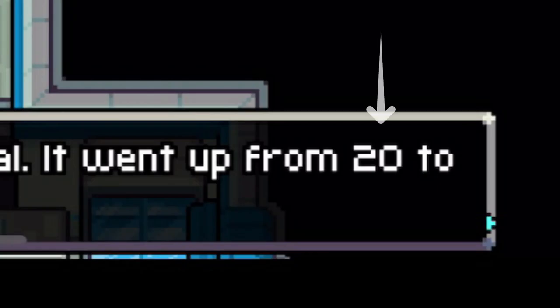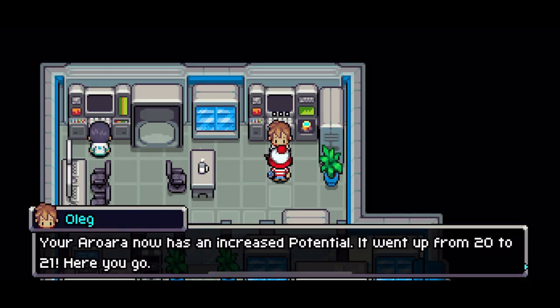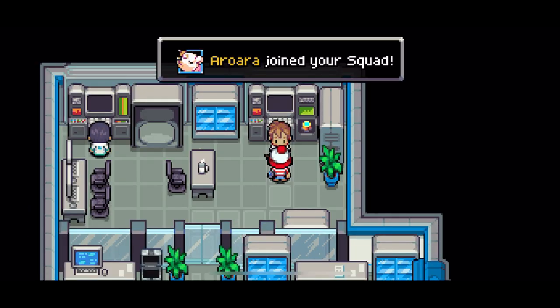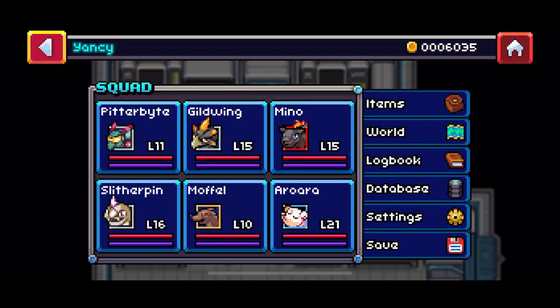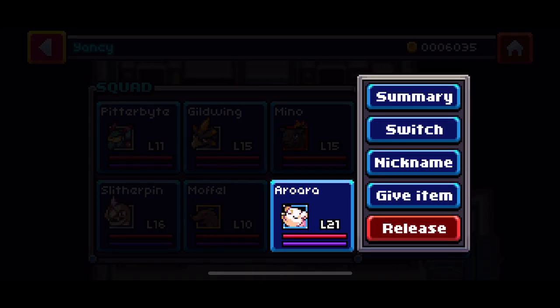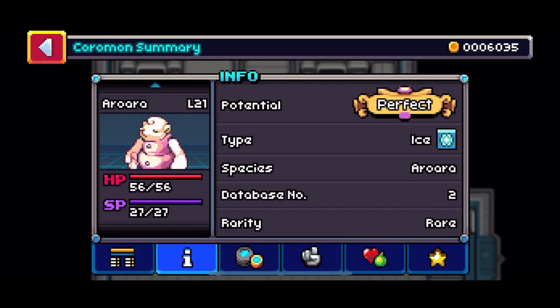So we go from a value of 20 to 21 — that's what we're looking for — and now our starter is perfect. Our starter isn't blue anymore but pink, and we have the perfect logo, which is exactly what we're looking for.